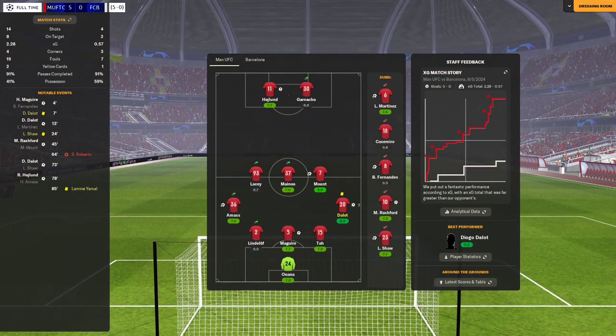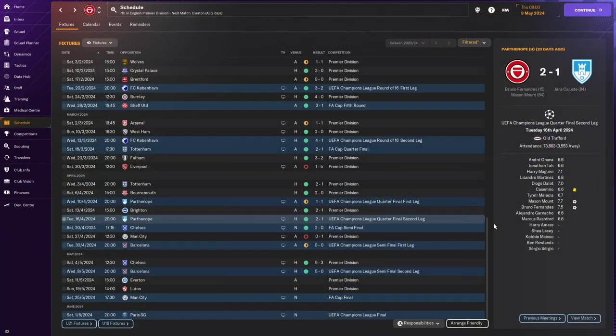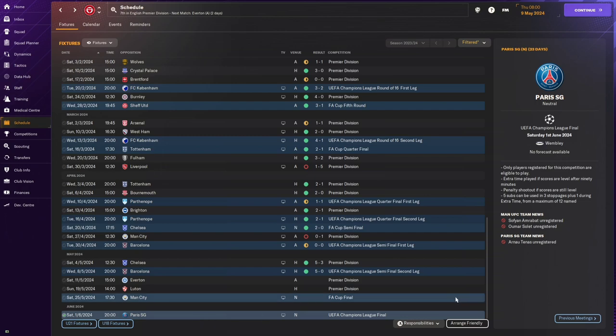Absolutely buzzing — 5 goals in the Premier League at Chelsea, 5-0 win over Barcelona, 10 goals across two games. More importantly, we're in the Champions League final and the FA Cup final. This is mental after some of the results I've had this season. The only way to end it — a cup final double header. Back for City in the FA Cup at Wembley, and PSG in the Champions League, also at Wembley. Wembley double header — we're going to Wembley boys. Catch you on the next one!